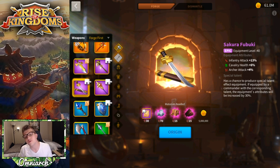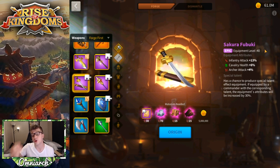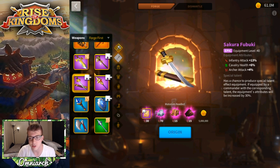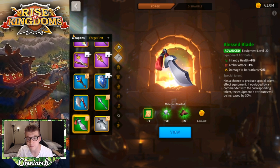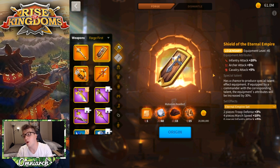After the Blessed Blade, you want the Katana — even if you have the special talent on the Blessed Blade. The Katana gives 13% infantry stats in the form of attack, which is a very good item especially on Alexander or Sun Tzu. For most players the upgrade path is Blessed Blade straight to Sakura Fubuki, and big spenders will then go for the Eternal Empire shield.